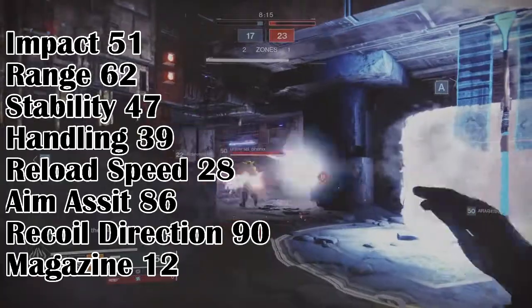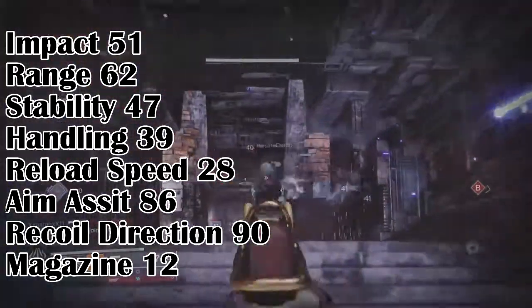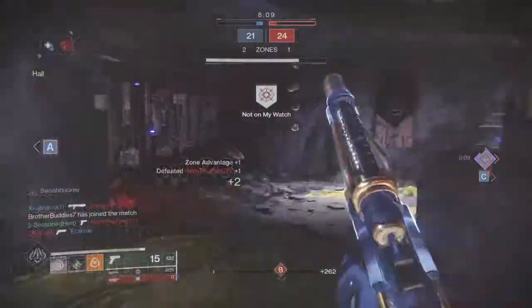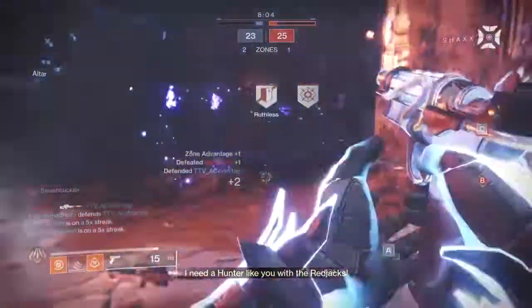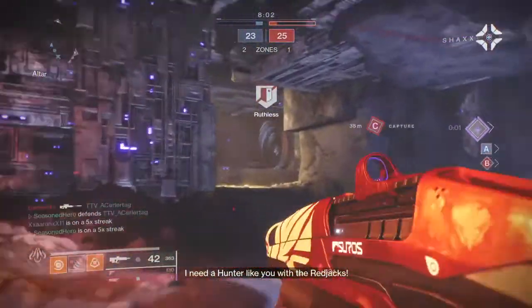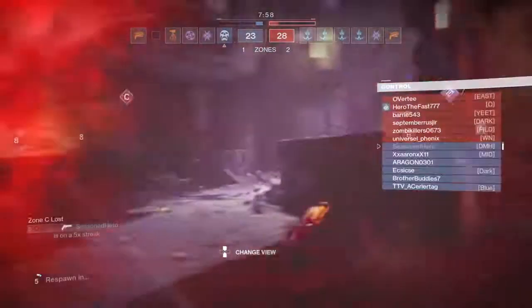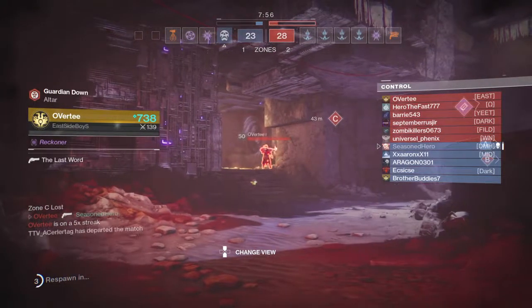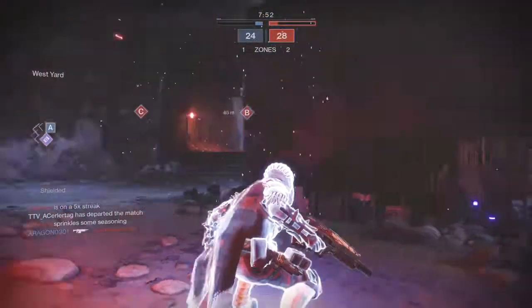The Lonesome is a 260 RPM precision frame sidearm with a TTK of 0.70, requiring 2 critical hits and 2 body shots to kill. Landing criticals in the Crucible are worth 57, while bodies are worth 39, which is incredibly high for a precision sidearm and makes you wonder why something like this isn't even more popular with many players. There are many reasons behind it, but let's go over the perks first.